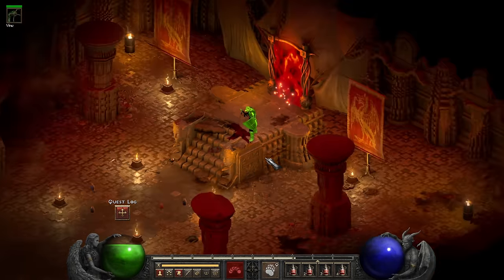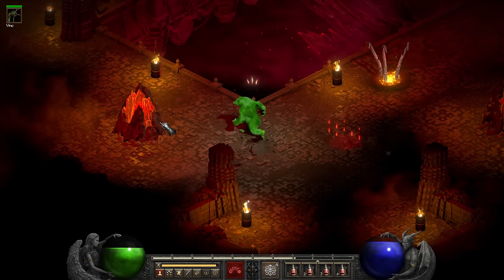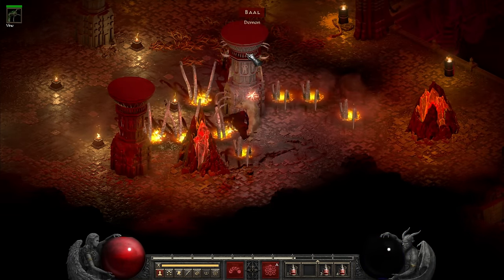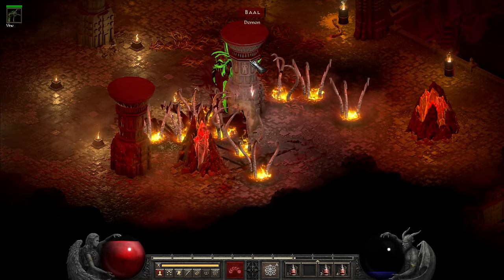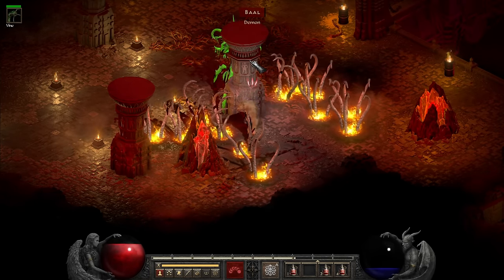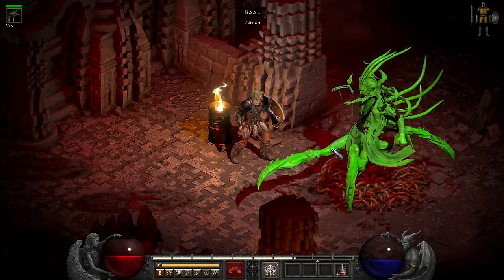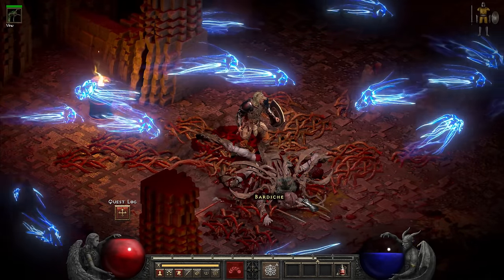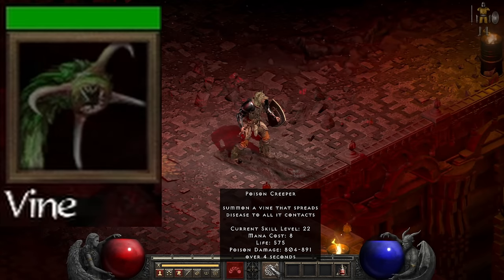Then Baal had his last laugh and invited me back to take a look at the World Stone. I felt fairly confident in the Baal fight — it turns out that if you don't care about his mana burn or his frozen wave knockback spell, it's really not that annoying. Sure it dealt damage quite slowly, but this fight was nothing compared to the Ancients. I was never in any real danger of dying, and after maybe 10 minutes of slowly turning him green over and over, Baal was defeated. And just like that, I had defeated the prime evils and saved Sanctuary. Or rather, it was all thanks to Vine, the level 22 Poison Creeper. Well done buddy — you're the true hero of Sanctuary.